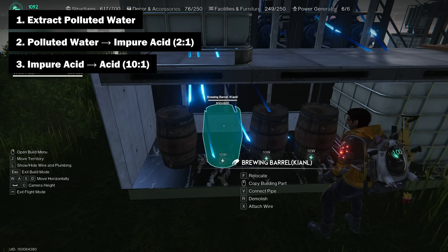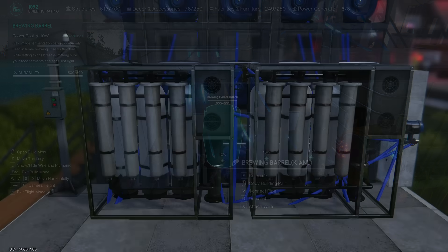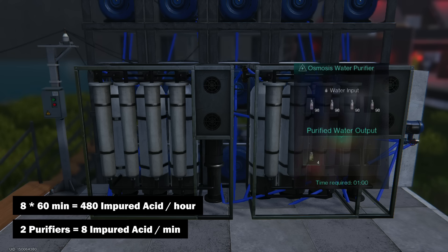For a beginner this production chain may seem complex, but don't worry — now I'll show you the numbers and it will become clearer. Each osmosis water purifier has 4 slots, so it can produce up to 4 units of impure acid per minute. This factory uses 2 osmosis water purifiers, so the maximum production capacity is 8 units of impure acid per minute, or 480 units per hour.